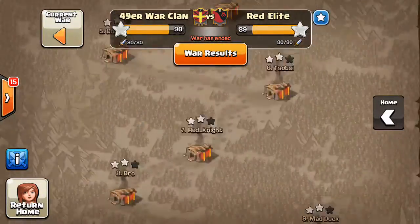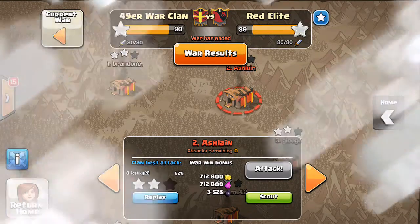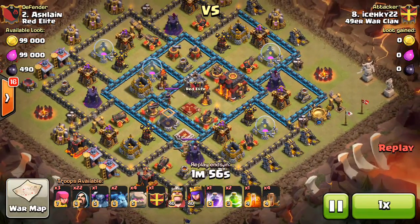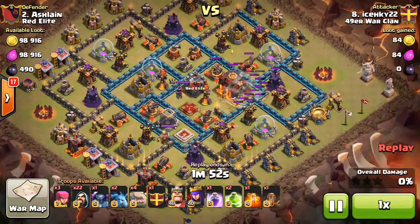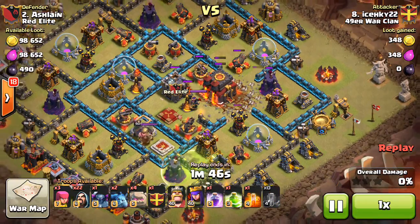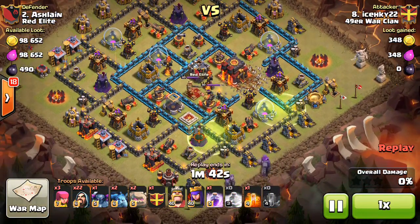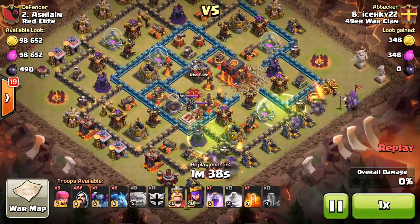I believe their number two is actually Ash from Clash with Ash, so taking a look at what happened to his base — it was Ice Key, or Ice Hockey as I'm told it's an abbreviation — taken out. I believe this is actually Ash himself but I'm not sure. Either way it's a good base, so we'll take a look at the attack.